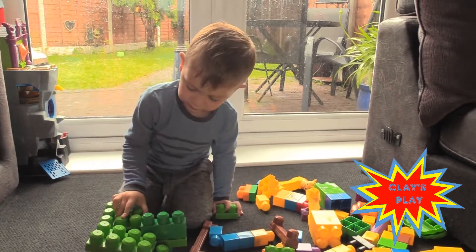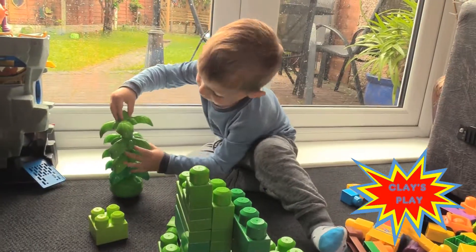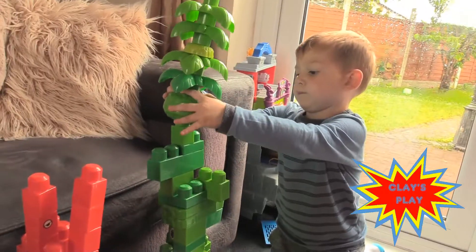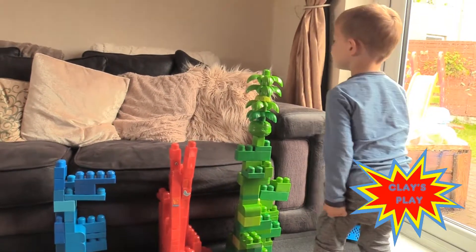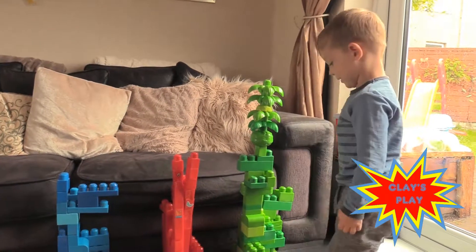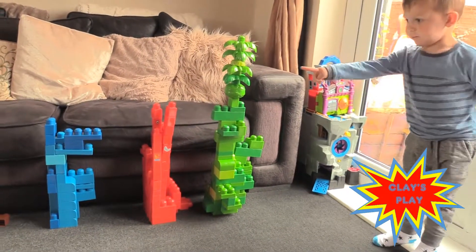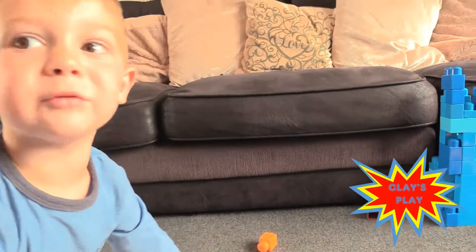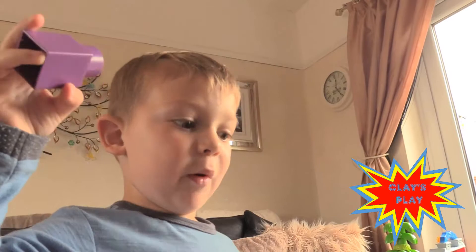The green tower goes there. Whoa, nearly as tall as you! So what color towers do we have now? Blue, red, green. Whoa, purple is my favorite color - let's do a purple tower. Can you show mommy which one's purple?